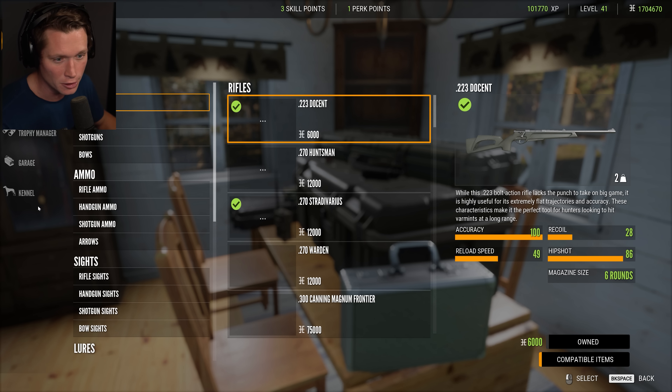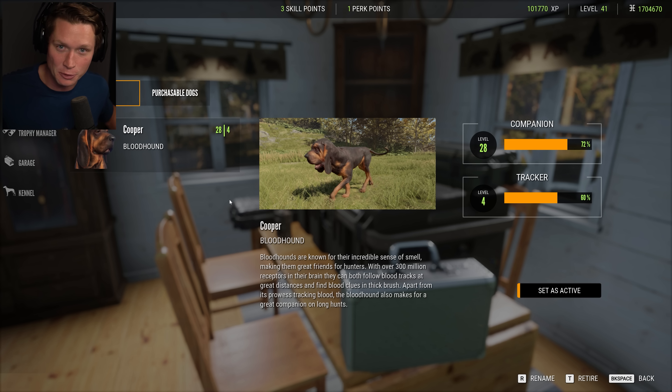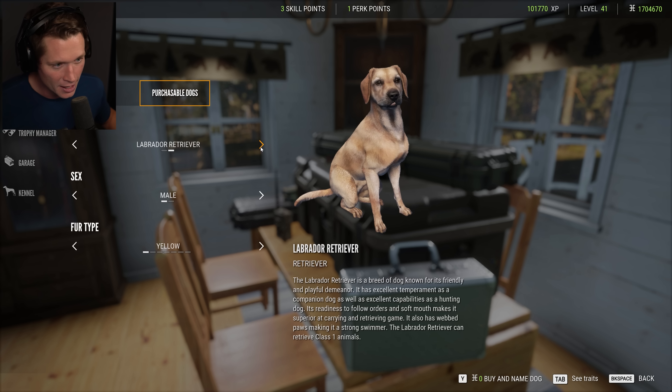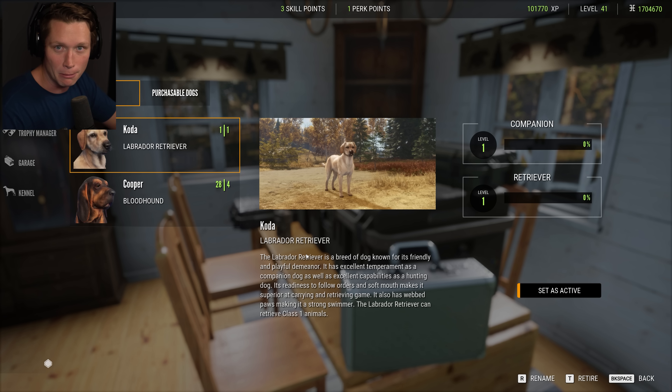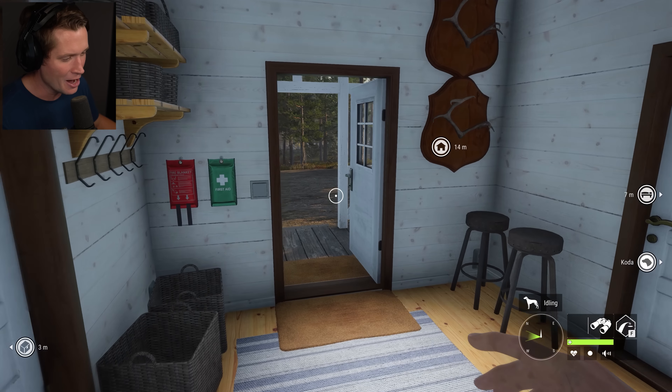Now the last thing we're going to do is go into our kennel. We've got our bloodhound here — this was the original dog you could have in this game, but they recently added the Labrador retriever. I think that came out like a month or two ago. We already had Cooper as our bloodhound, so we're obviously going to go with Coda the yellow lab. Let's set him as active. We now have a retriever who's going to go get our waterfowl that we shoot out of the sky.